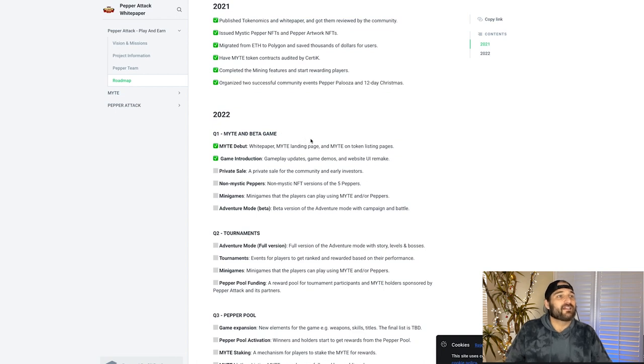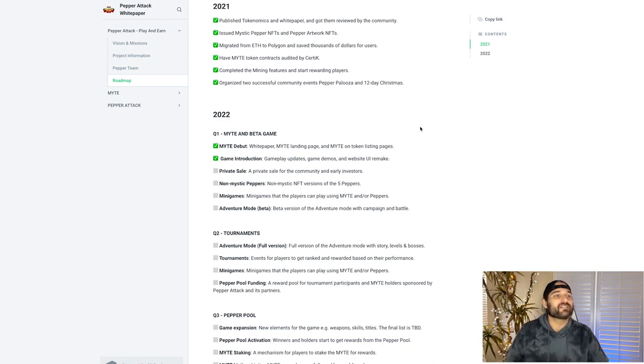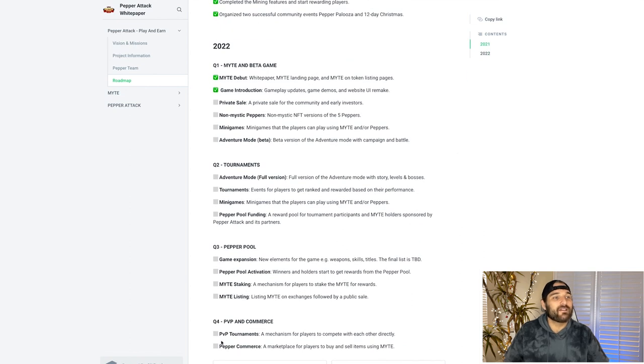We're going to see the game come out — MYGHT debut, game introduction, and private sale coming up. Right after that is non-mystic peppers, which are NFT versions. Then we jump into mini games, and then adventure mode — their big campaign, big play-to-earn battle. The more peppers you hold the better off you're going to be. While Ethereum is low, 0.15 Ethereum to mint your pepper right now is worth checking out. This looks like it's going to keep scaling — all the way down to PvP tournaments and expansion.